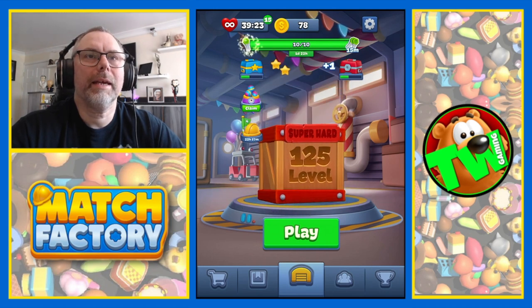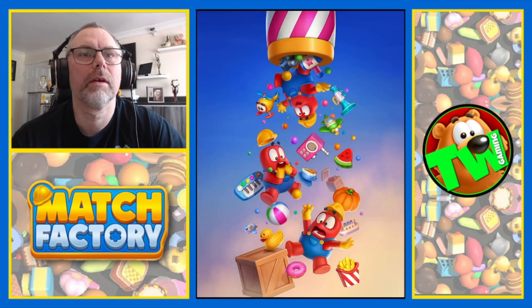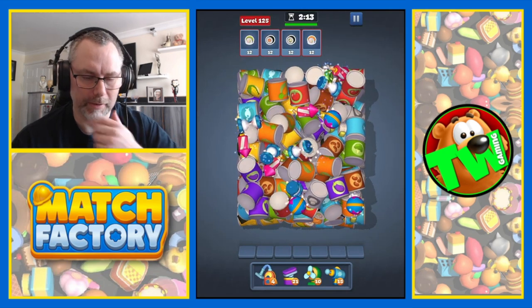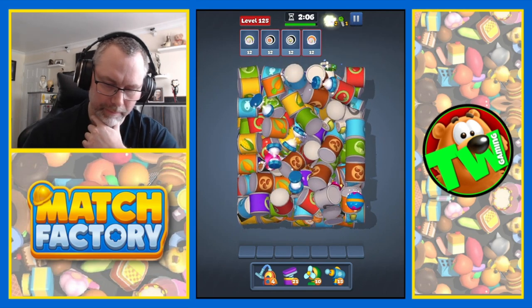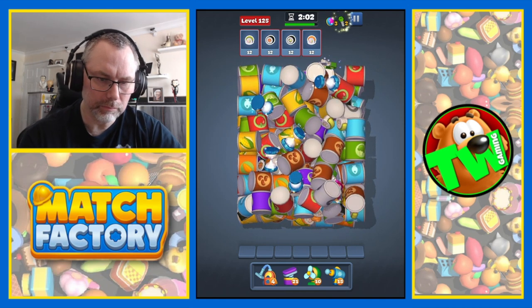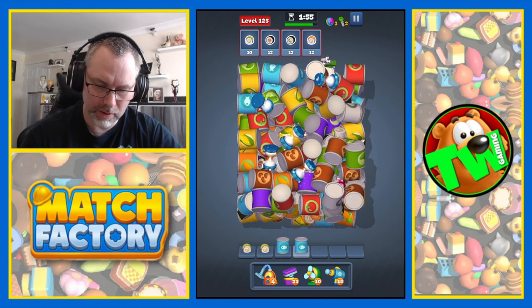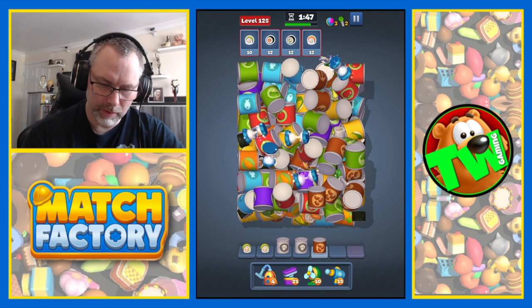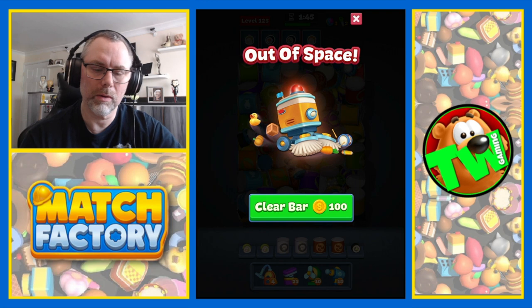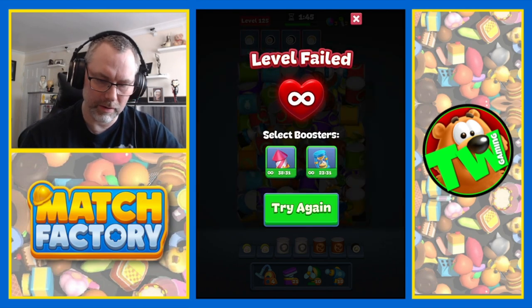Definitely collected keys — three of them. We're on a super hard level, 125 — you get double keys. Some sort of sushi roll maybe, I don't know, I've never had it so I wouldn't know. There's a rocket there. We've got to clear some of these — oh no, I don't have any coins, no coins! Whoops. We're going to have to start again, try again.